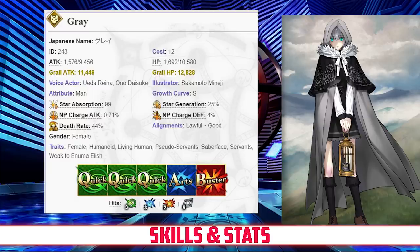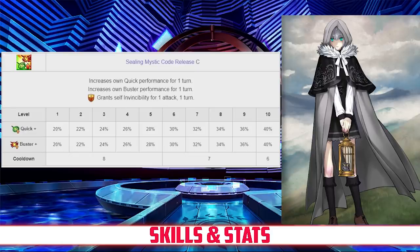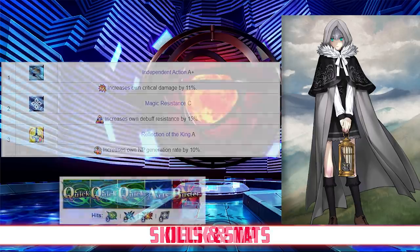Her NP gain is just about average due to her high NP gain rate but lack of Arts cards, and her star generating is slightly above average, mostly due to her heavy Quick Deck. Gray's first skill is Anti-Spirit Combat Rank B, which increases her attack between 20% and 30% for 3 turns, and also increases her damage against undead enemies between 50% and 100% for 3 turns, both depending on level. Her second skill is Sealing Mystic Code Release Rank C, which increases her Quick and Buster Card effectiveness between 20% and 40% depending on level, and also grants her invincibility for 1 attack. Her last skill is Blessings from the End of the World Rank B, which charges her NP gauge by 20% and increases her debuff resistance for 3 turns between 20% and 30% depending on level. For her passives, Gray has Independent Action Rank A+, which increases her crit damage by 11%, Magic Resistance Rank C, which increases her debuff resistance by 15%, and Reflection of the King Rank A, which increases her NP generation by 10%.